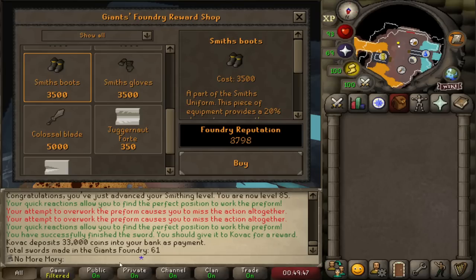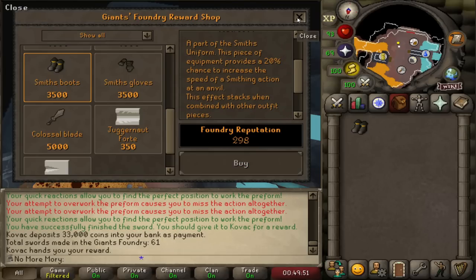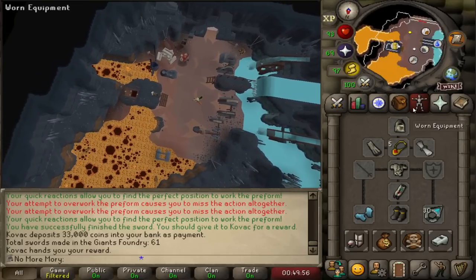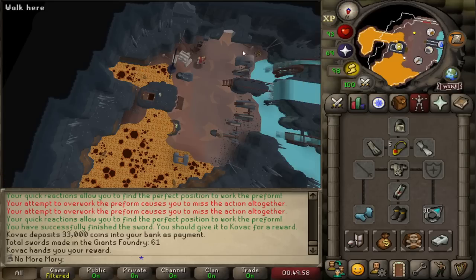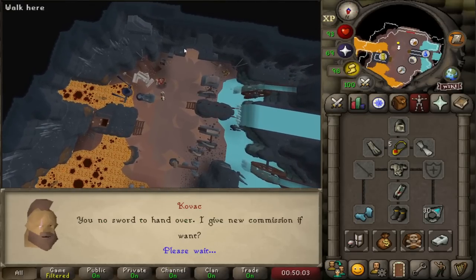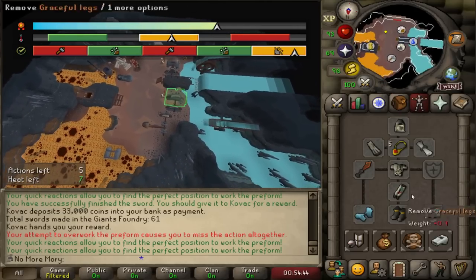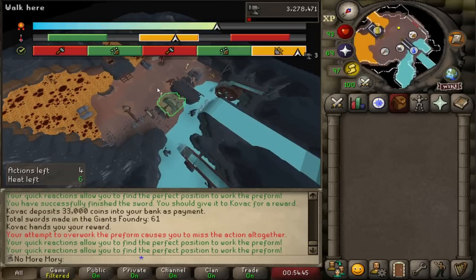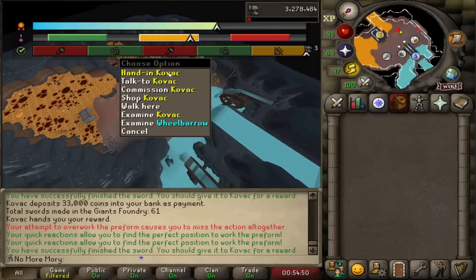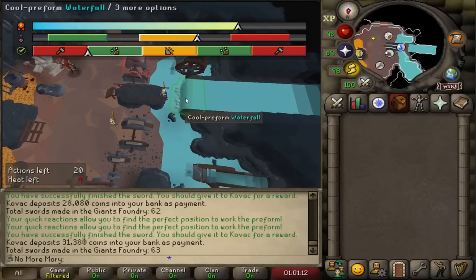I now have enough reputation at 61 swords to be able to buy the first piece of the outfit. I'm not exactly sure how much extra progress we're going to be getting when it does proc, but I'll pay attention for this next sword and see how often it goes. I didn't notice too much different with the 20% bonus progress chance, but I'll see the time it actually took me to complete the sword — maybe it's just so subtle I didn't even notice it.